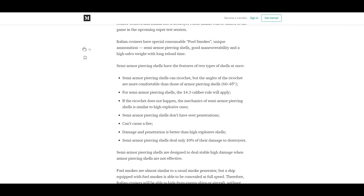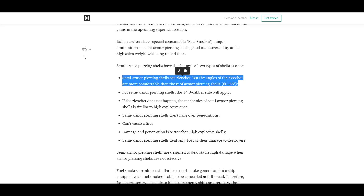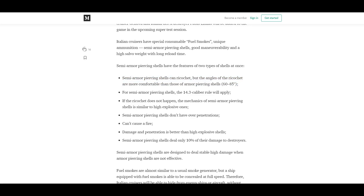The SAP shell type works sort of like an in-between between armor piercing and high explosive. They've got some aspects of armor piercing shells, which means you have to first deal with whether or not they overmatch — the 14.3 caliber rule still applies. And as you're dealing with guns no bigger than 203 millimeters, in most cases you're not really doing much overmatching. So the next thing you deal with is the auto-bounce. These shells have really comfortable auto-bouncing angles: they start at 60 degrees and go to 85 — meaning at 60 degrees there's a 0% chance of auto-bounce, and at 85 it's a 100% chance.